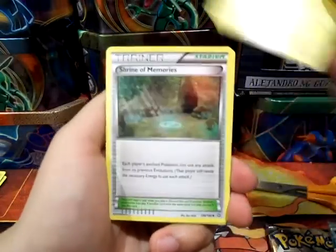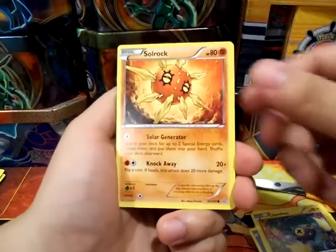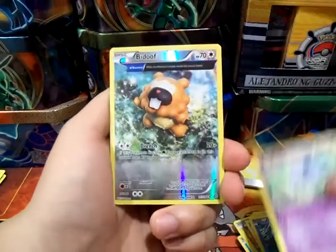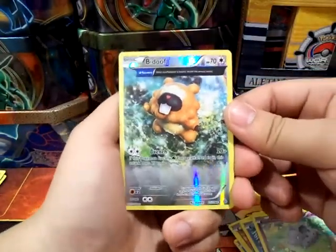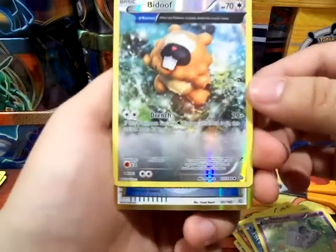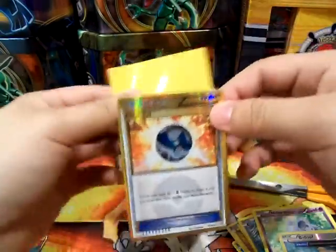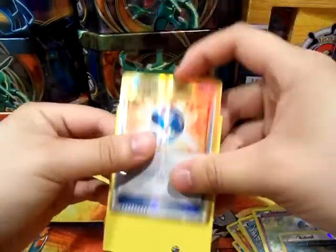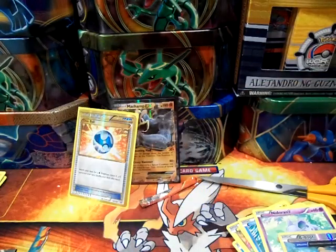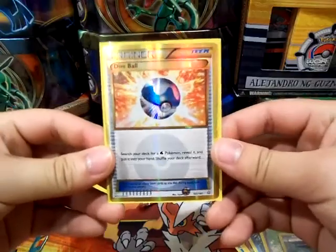Got a Lanturn, Shrine of Memories, Vibrava, Mudkip, Chinchou, Solrock, Pokemon Fan Club, Clamperl, Nidoran Female, a Bidoof uncommon reverse, Ancient Trait — that looks pretty cool. And oh my gosh, are you seeing this? A gold border — a Secret Rare Dive Ball! I can't believe it. We pulled a Secret Rare Dive Ball. I was not expecting that.